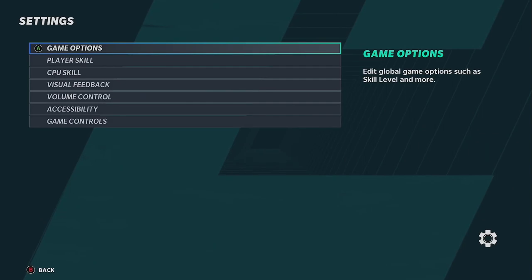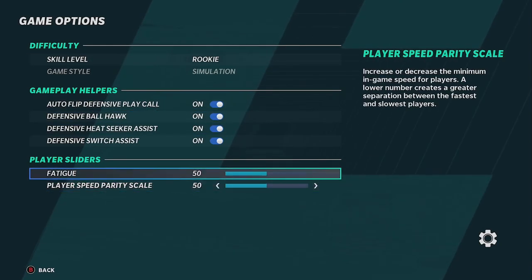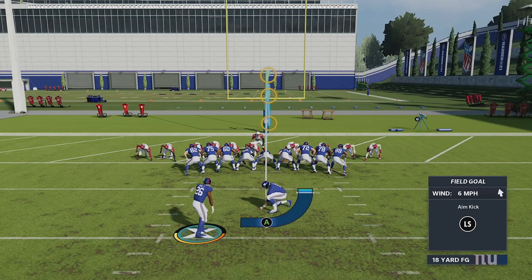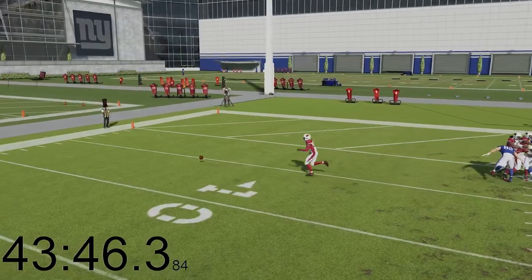Let me make sure — 100% field goal accuracy. And then game options — it is on rookie. It's on rookie and I'm not coming close. We're going to try it one more time. It's up, it's pretty close to the line, and it goes behind. I don't know how much longer I'm going to go. I'll give it like five more attempts.